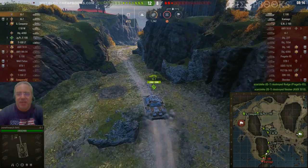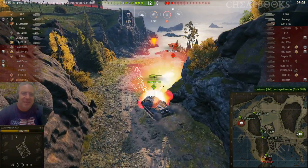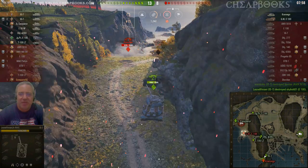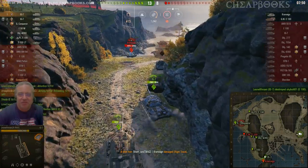Lionel Viviani with the IS-7. I know the IS-7 is a good tank, but I really don't enjoy playing it. He used an amazing side-scraping position. I think the Kronvoggen is going to drown himself — see what he's doing?